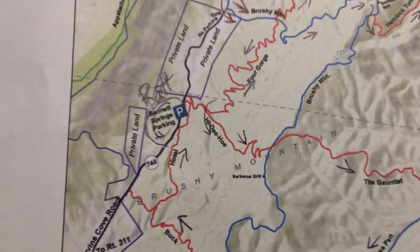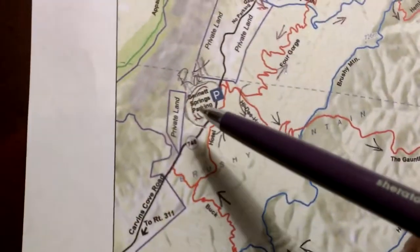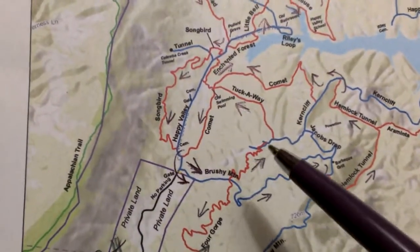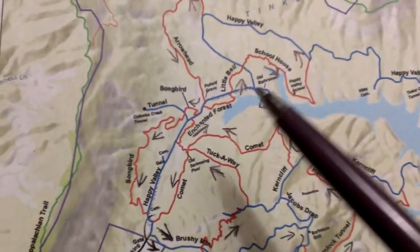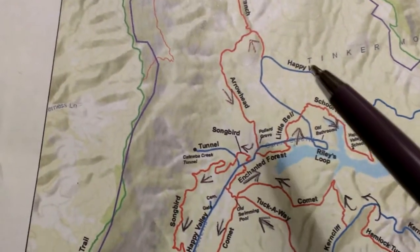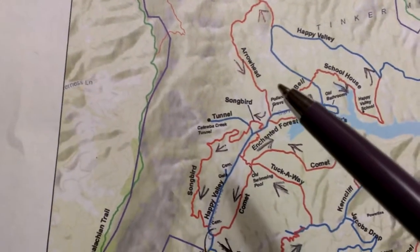Here's one proposed route: we start by doing the Rattler Loop, then go out on Foregorge, the Foregorge Extension, down Tuck Away, Enchanted Forest, Little Bell, then Schoolhouse, over to Happy Valley, left on Happy Valley, then jump on Arrowhead and Arrowhead back.